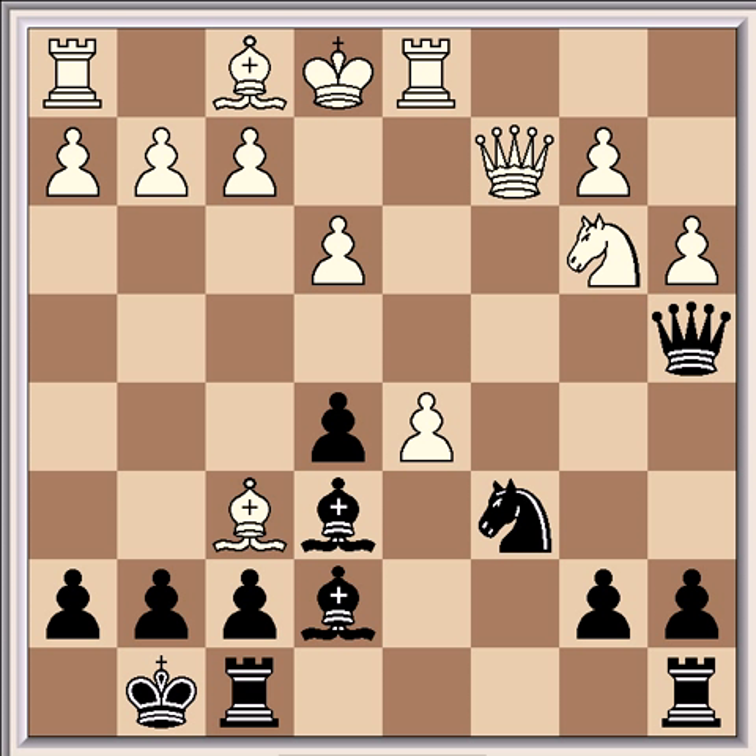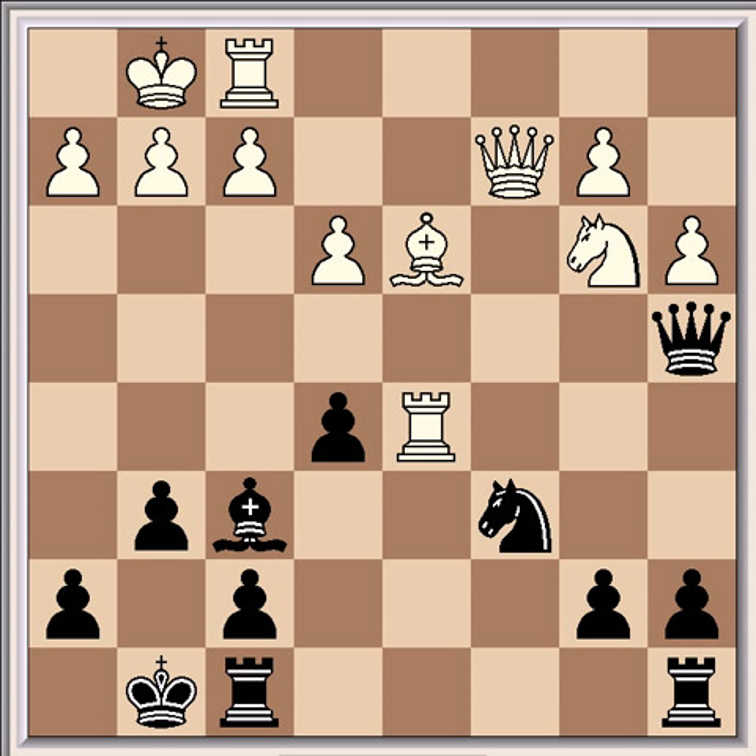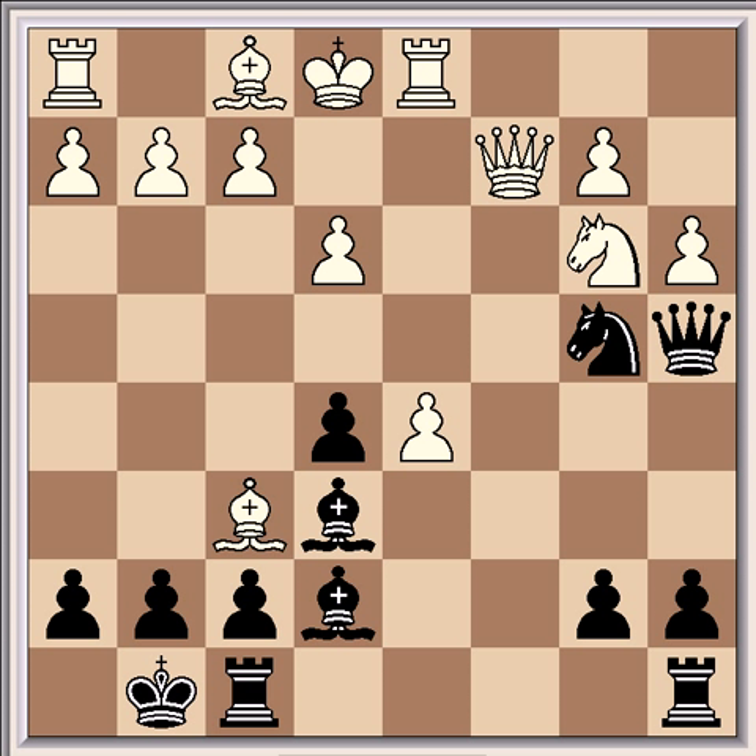Anyway, the game continued after Bxf6 with Nb4, and this was the key move of the game — what Short had figured out in his opening preparation — because this throws White into disarray and pretty much wins the game for Black. It's much stronger than the other seemingly viable move Bxd5, because after Rxd5, Bxf6, Bd3, g6, and castling, White has an advantage due to Black's vulnerable light squares. But after Nb4, it's really strong for Black.